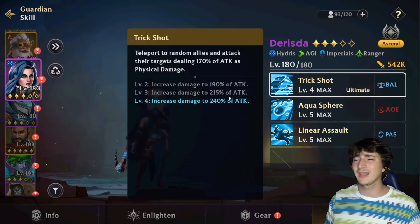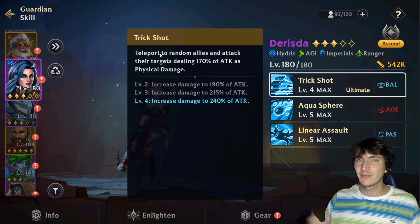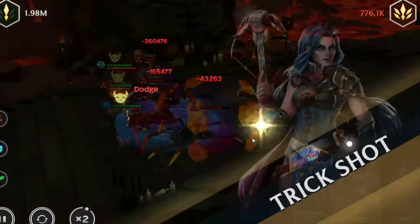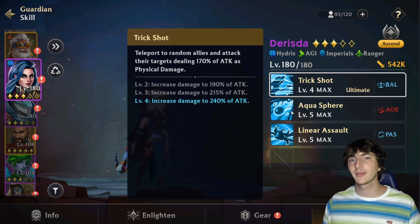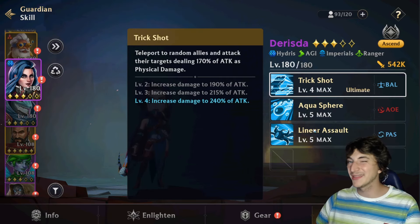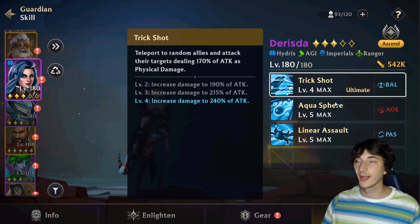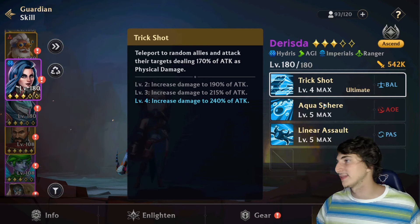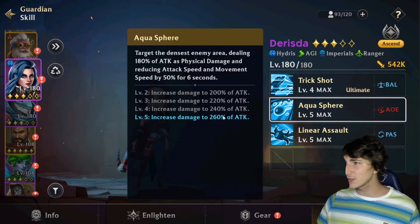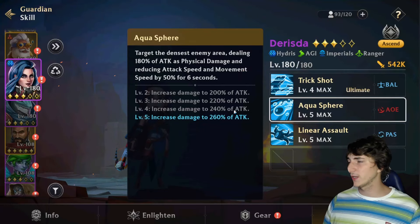The teleport is the real value of the ultimate — it can be used defensively. For example, if an assassin jumps on Risda, you can teleport her out to dodge the damage. However, since Risda's damage comes almost entirely from her passive, you don't want to activate the ultimate until only one or two enemies remain. The second skill, Aqua Sphere, targets the densest enemy area dealing 260 of attack as physical damage and reducing attack speed and movement speed by 50 percent for six seconds — solid AOE utility.